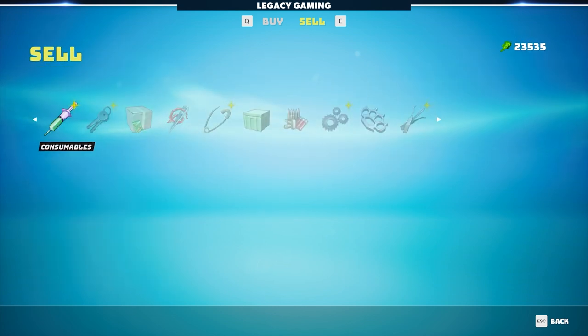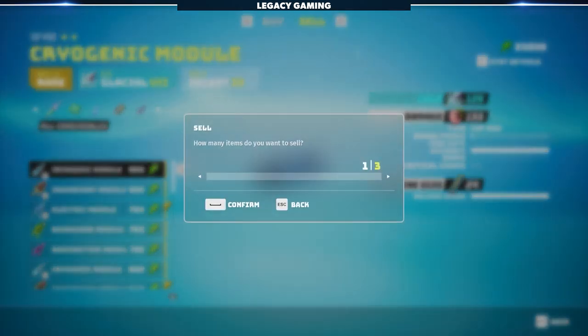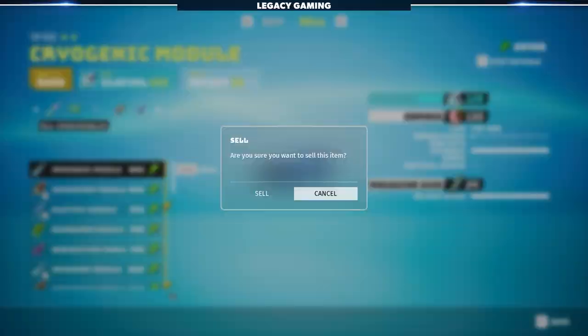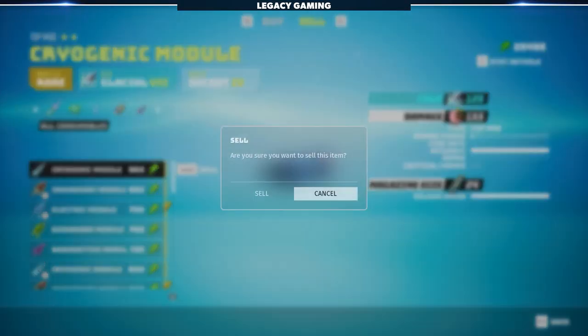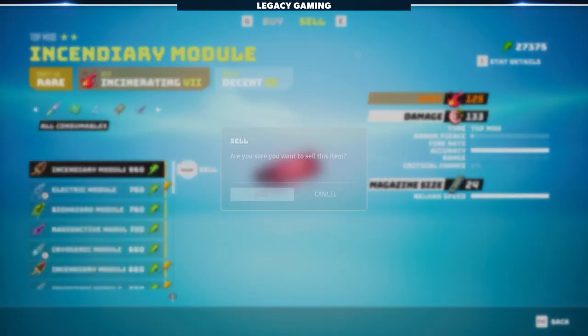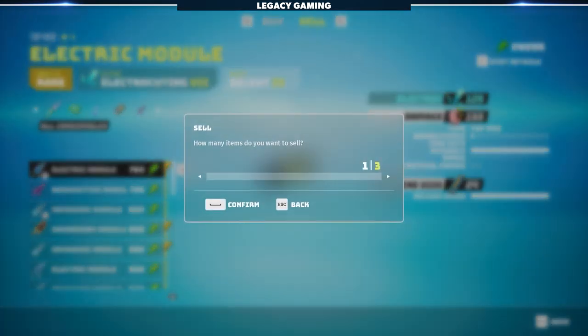You can also sell consumables in the game — pretty much anything you find you can sell. What we like to sell are those supercharged consumables that imbue your weapon with elemental damage. Livid and I barely use these during progression and they sell for a decent amount of green, so if you pick up a lot of them we're talking thousands upon thousands of currency — easy money right there.